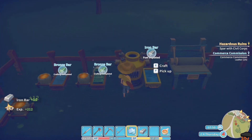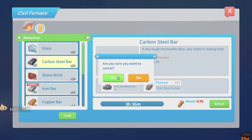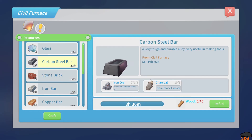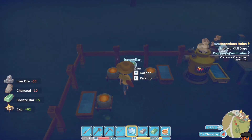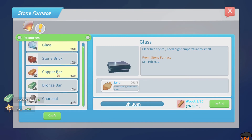We should probably be making some carbon steel now. Craft, sure you want to craft? Yes. Let's refuel, confirm, craft ten, confirm — get some steel coming in. Let's get this one crafting some charcoal.